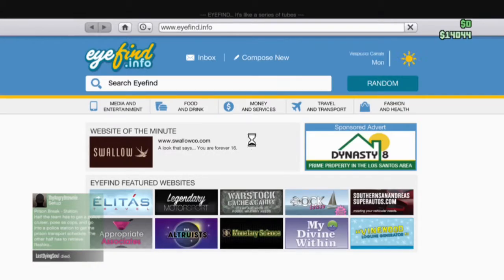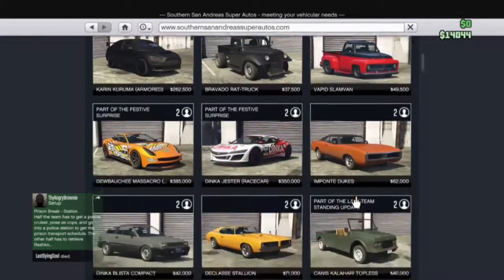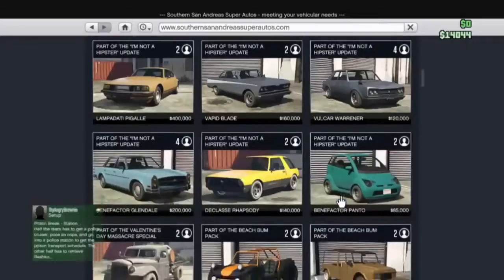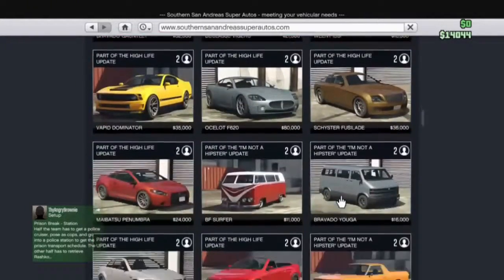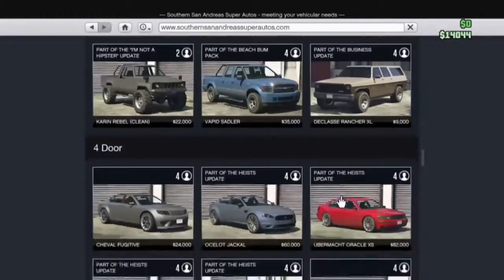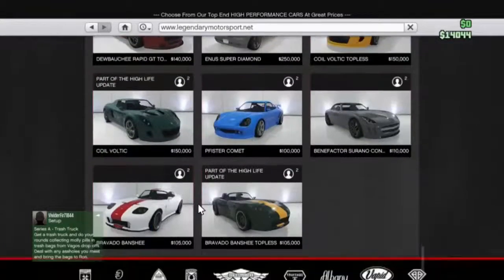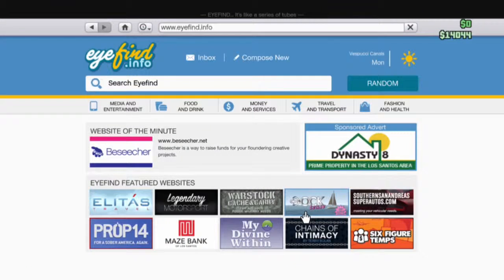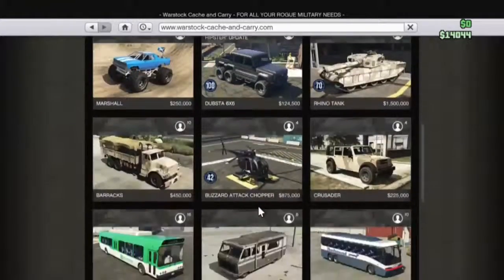There are currently no new vehicles in the game, unfortunately. As you can see, scrolling through them all — this is the Southern San Andreas dealership, no new vehicles here. Here's the luxury one, and no new vehicles there either. And just to confirm, checking the War Stock Cash and Carry — no new vehicles there as well.